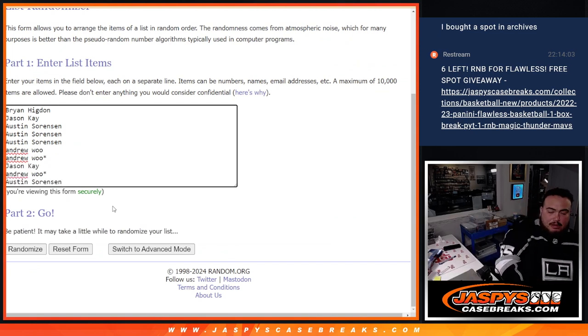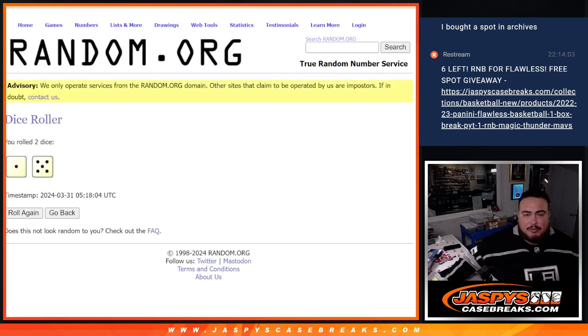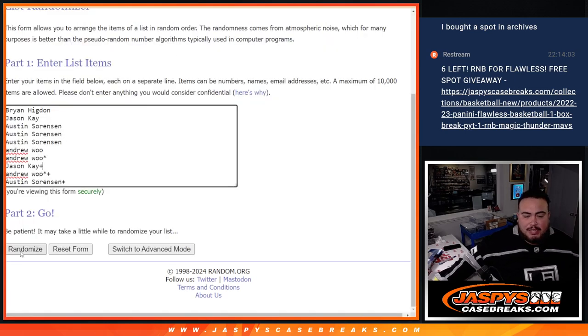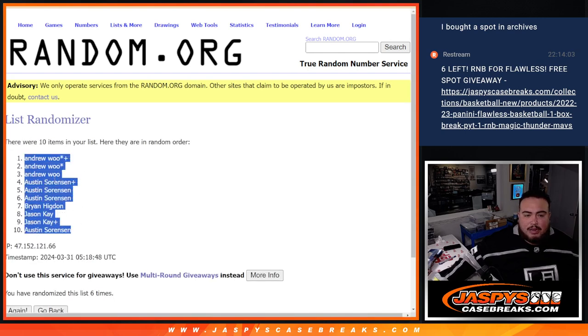We're going to paste your names in here and put a little plus sign to show that that's your free spot giveaway. Now here's the numbers again — one through five, six times for the names and numbers. Rolling through and we get a six at the top — down to Austin.